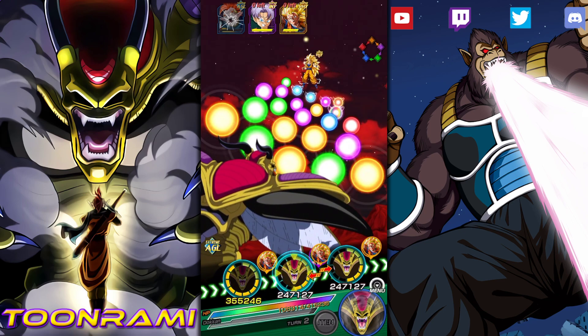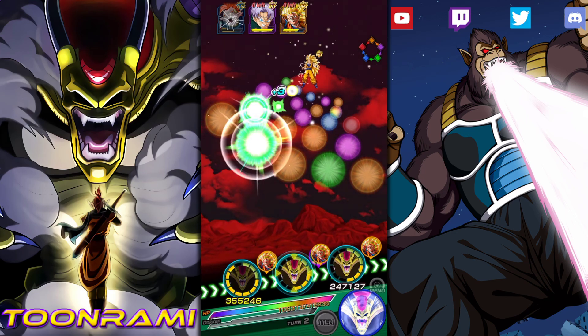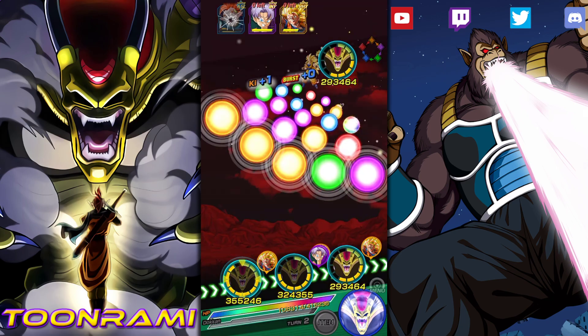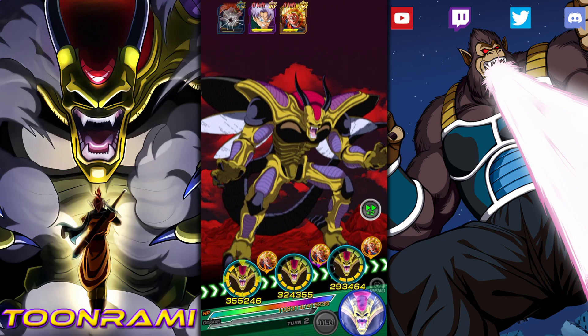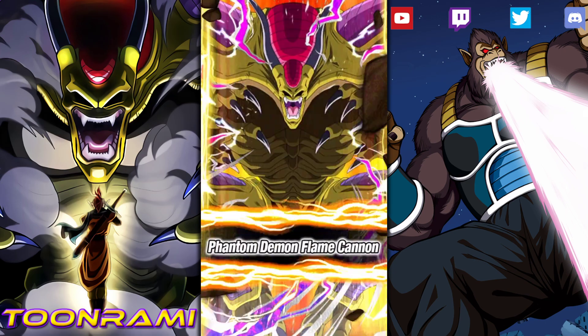We have no super attacks coming in — none. I think on this next rotation we're getting a Bergamo. So that's why I'm leaving those physical orbs there, just to heal us a little bit. I think this next turn we're going to get Bergamo, Tapion, and Tora. Tora's heal is going to be very important.